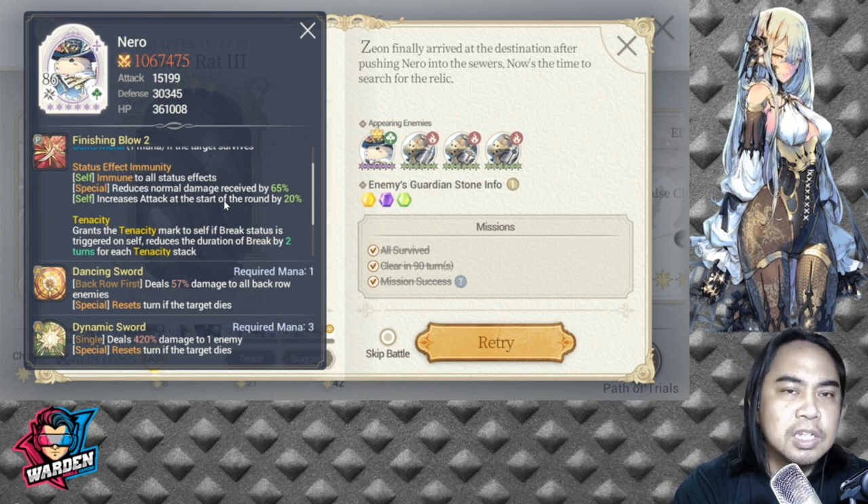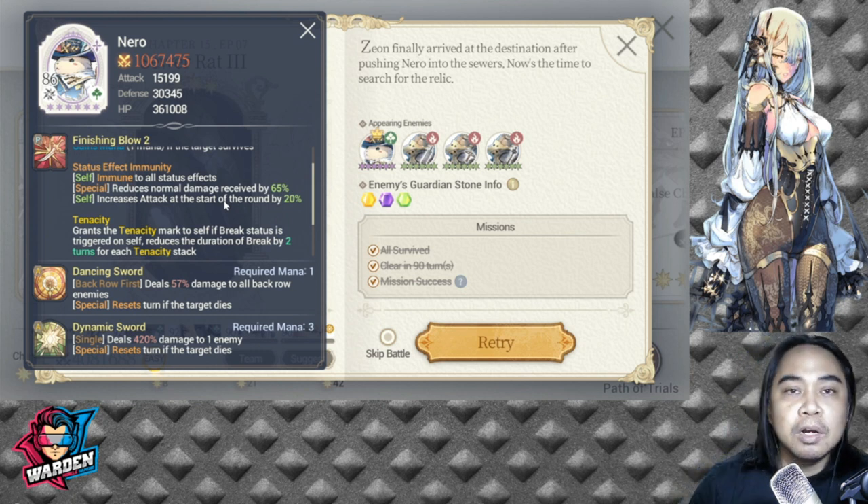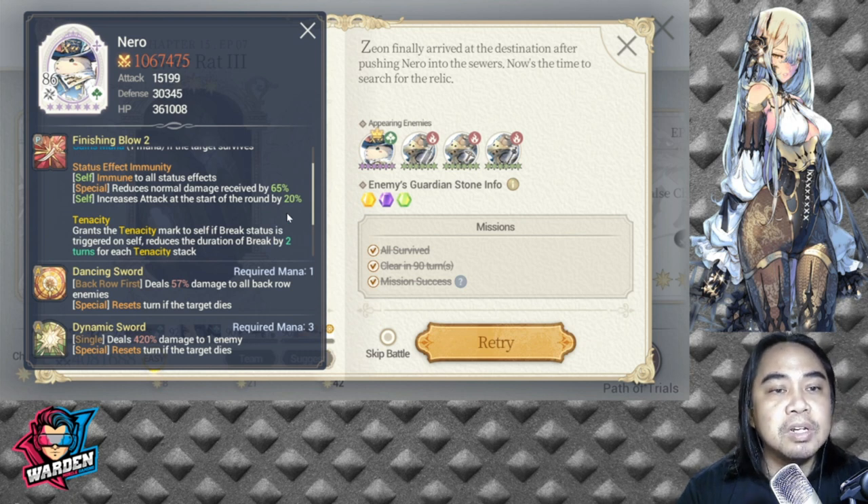The key here is to bring high damage units, preferably with Signature Force. The stages are easy to clear but will take time and will be a grind — some stages you won't even get three stars. I'm only at two stars on some stages, though most are three stars. Toughness is the main theme; 65% damage reduction is a significant amount.